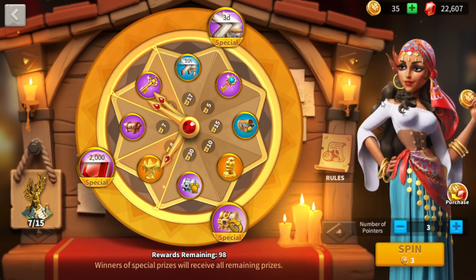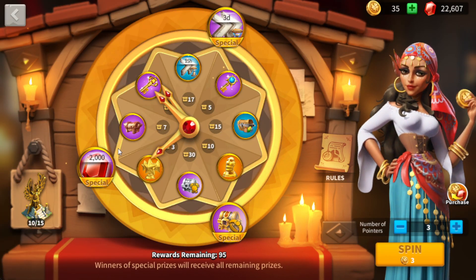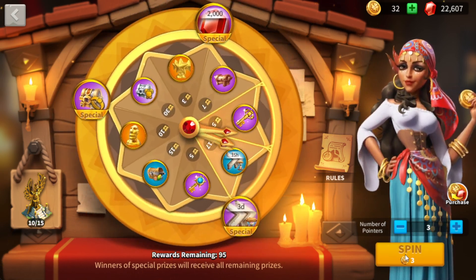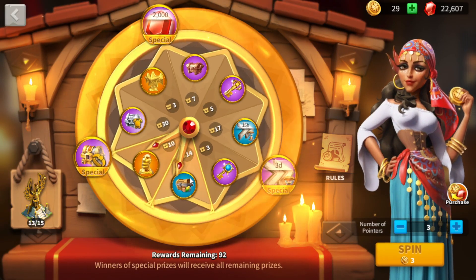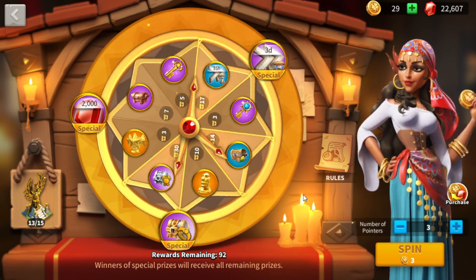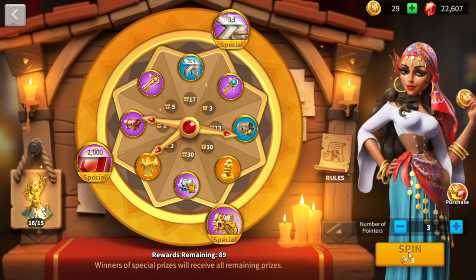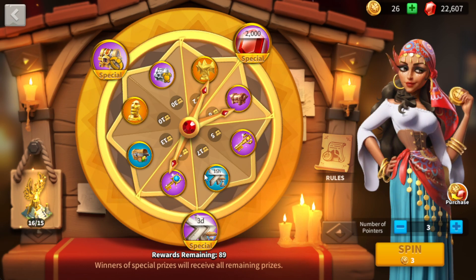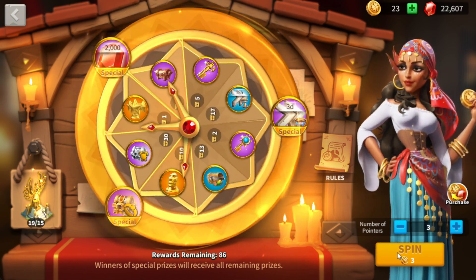We're down to 35 coins — got more keys, got more stars. If we take out these keys it gives us a better chance of getting the 2,000 gems, a ring, a three-day speed up, all that kind of stuff. The more of those lower-tier items we clear, the better chance we have of hitting a higher tier reward. We get some resources and two crystal keys — that brings us down to three crystal keys left. We got some more stars, some materials. We've got 26 more spins, we're going to keep going.